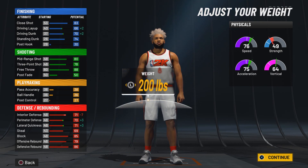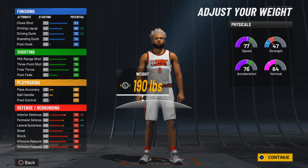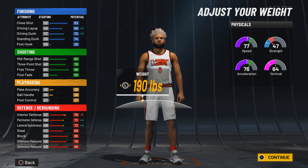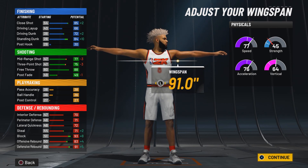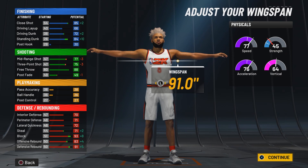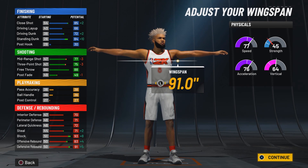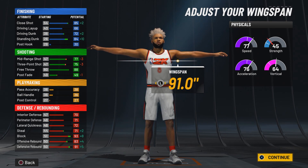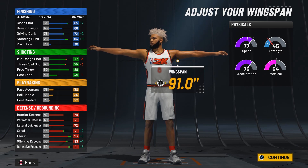For weight, I'm going to minimize it because we get a ton of speed back — that's 77 speed and 76 acceleration. We do lose interior defense, but 70 is still pretty good, and we gain plus 4 perimeter defense and plus 4 lateral quickness. For wingspan, max it out — on any defensive build maxing out the wingspan is your best bet. We get plus 5 defensive rebound, plus 4 offensive rebound, plus 8 block, and plus 2 steal. We lose minus 3 mid-range and minus 3 three-pointer, but shooting in 2K22 current gen is already extremely easy.